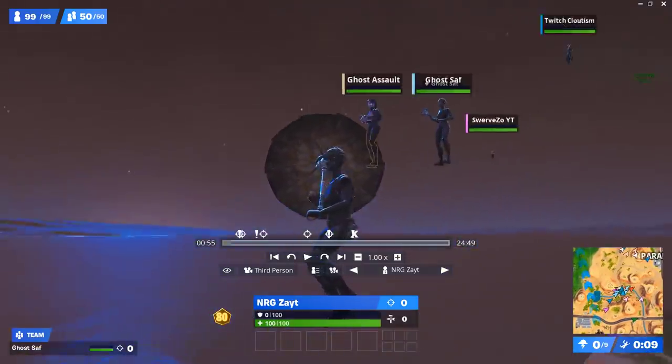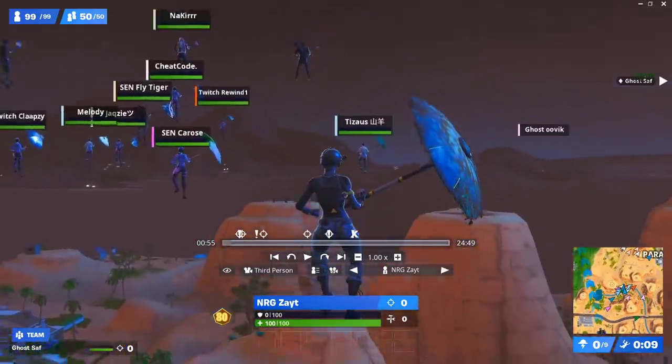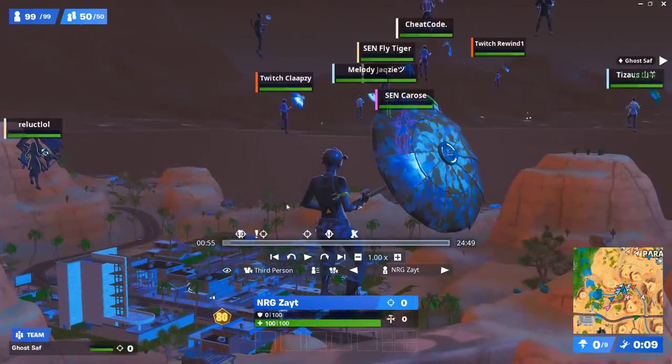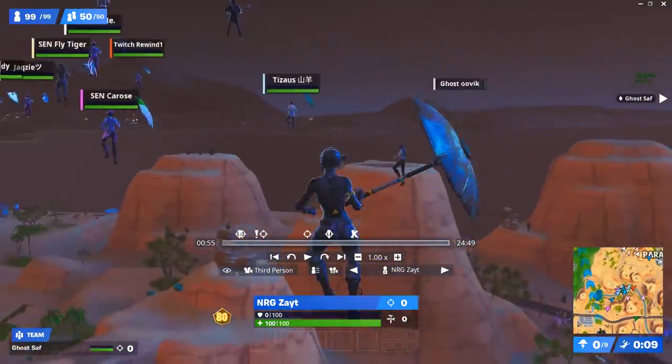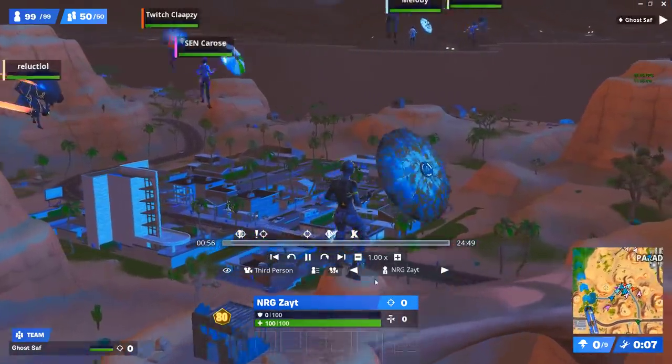Breaking down Zayt and Saff's 17-kill win, specifically how to get the most out of your WQ games. In the World Cup format, within three hours you get 10 games, and you can have one or two WQ games where you just try hot dropping Paradise. Paradise is extremely good for hot drops, and we're going to be watching Zayt and Saff's POV as they go into these hot drops.